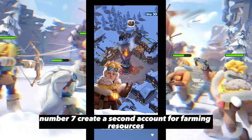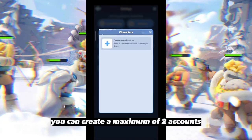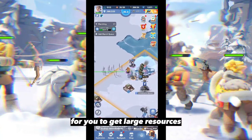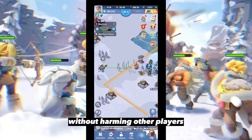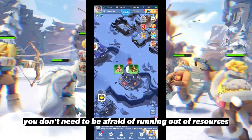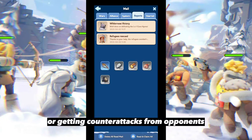Number seven: create a second account for farming resources. You can create a maximum of two accounts on the same server. Use this method to get large amounts of resources without harming other players. You don't need to be afraid of running out of resources or getting counterattacks from opponents, because after all it's your own farm account.